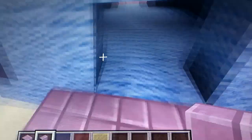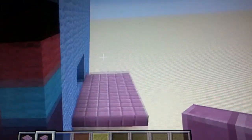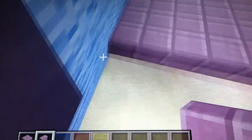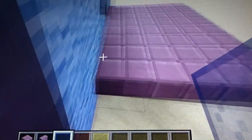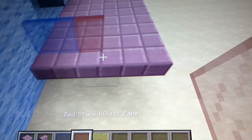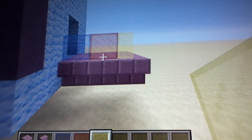Do the same for the back as well. Basically it's a two-by-three structure with purple stairs on top. On top of the upside-down purple stairs, place one blue stained glass pane on the left, one red going to the right of it, and one yellow stained glass pane going to the right of that — so it looks like this.